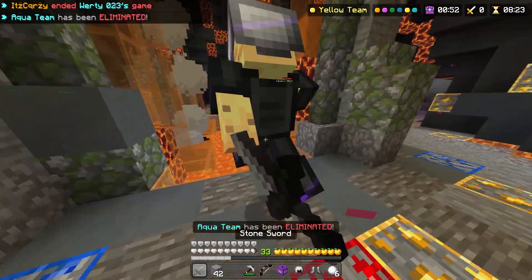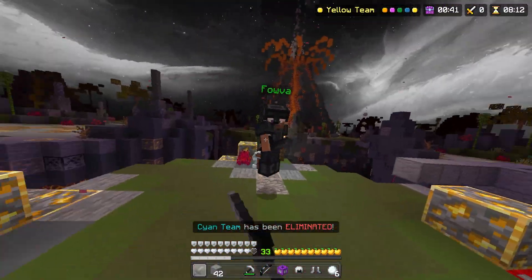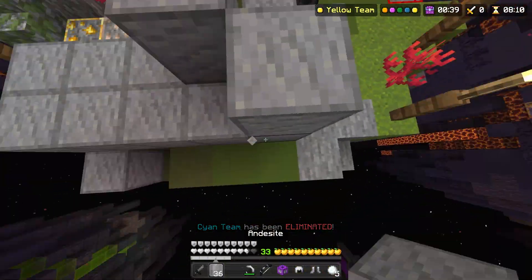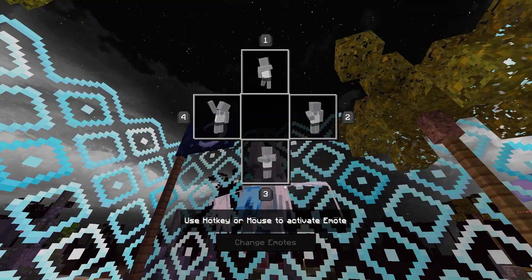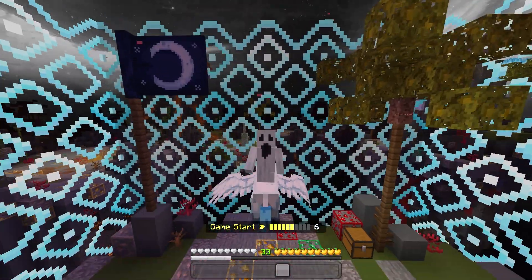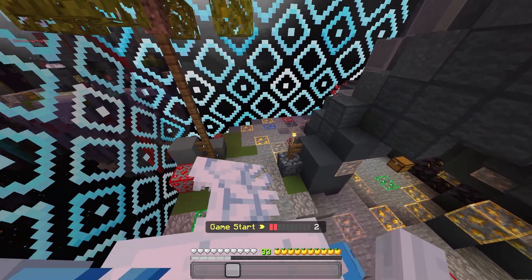Oh my god, there's a cheetah. I'm actually going to team with this guy and we can kill the cheetah together. Oh god, this guy's a sweaty sweat sweat. We're actually going to run that back because there was a cheetah in the game. And if there's a cheetah in the game, your chance of winning drastically drops — that was actually the whole reason why I didn't win.